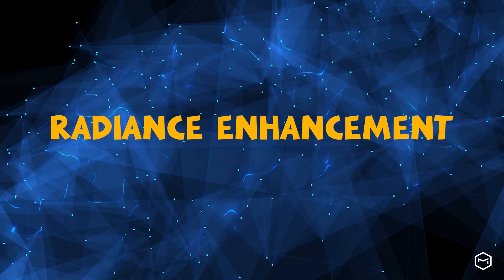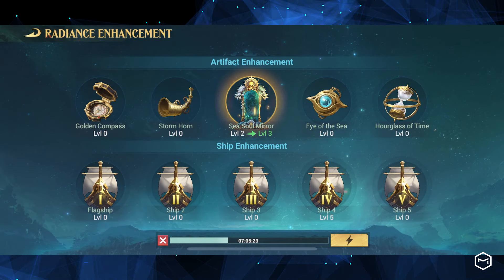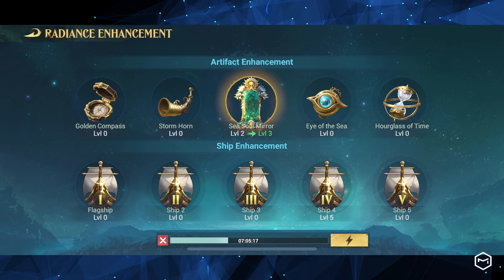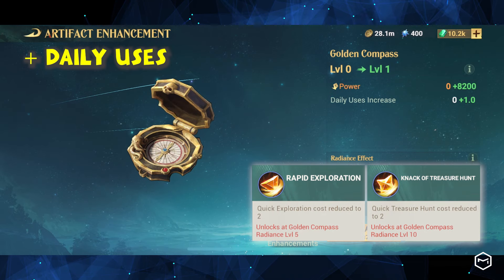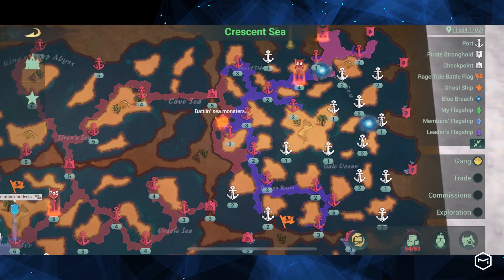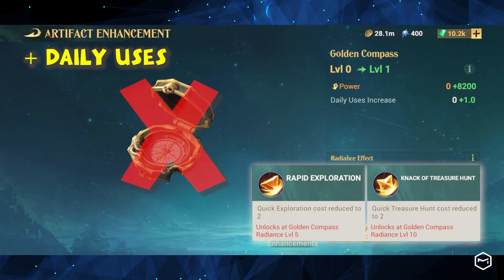Radiance Enhancement comprises artifacts and ship enhancements. Each enhancement will unlock power and radiance effects at a specific level. The Golden Compass Enhancement grants more daily uses and reduces the quick exploration and treasure hunt cost to two. However, the compass becomes less useful after we have fully explored the map in two weeks. Therefore, we won't prioritize this enhancement.